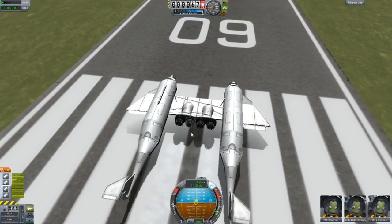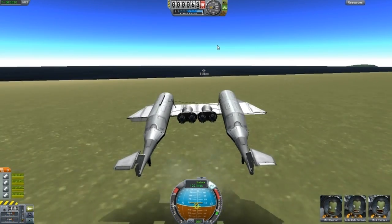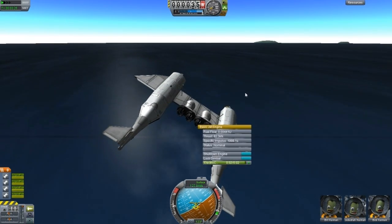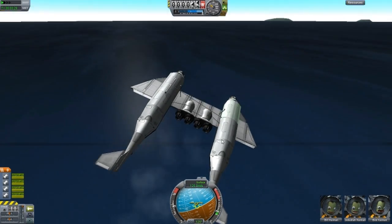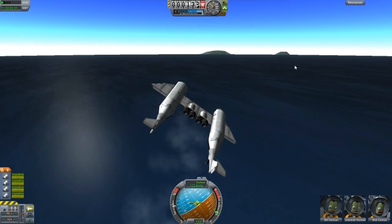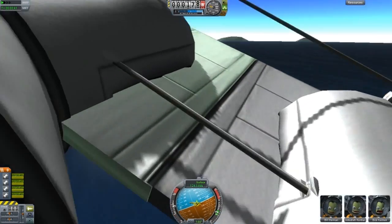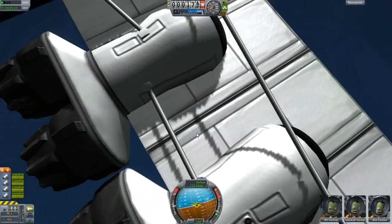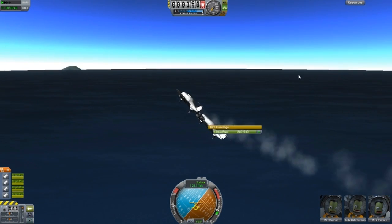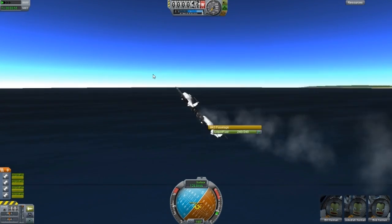This one has four engines and that is more stable. If you haven't noticed, I'm actually controlling the main control point of this ship — the capsule where the Kerbals are — in the right hand side, this MK3 cockpit. But because the mass is actually right in the middle, that's the center of mass for the ship right there. It's slightly weird controlling it, and it's slow too.